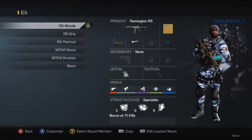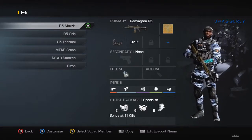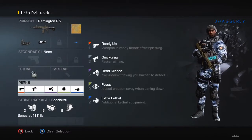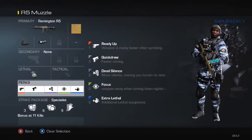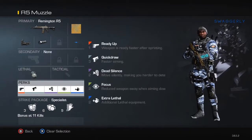The first gun I have here is the Remington, pretty much the most used gun in competitive as far as AR players. They always use the Remington, of course. On it I have the Red Dot and Muzzle Brake. Something I've been using the whole time is the Extra Lethal. So I have Ready Up, Quick Draw, Dead Silence, Focus, Extra Lethal, and then the Lethal — that sums it up.